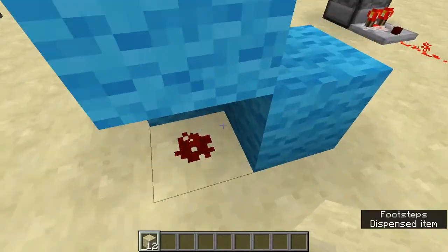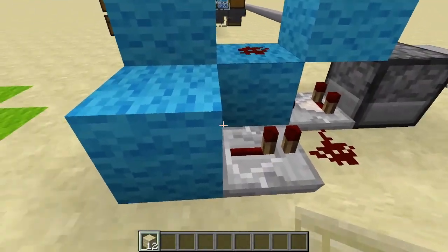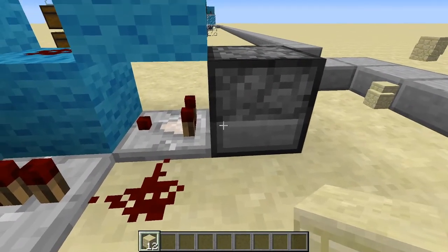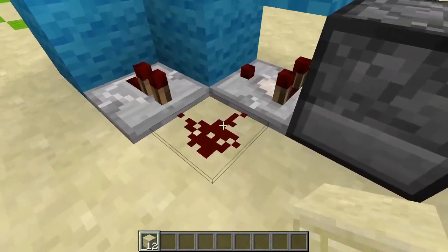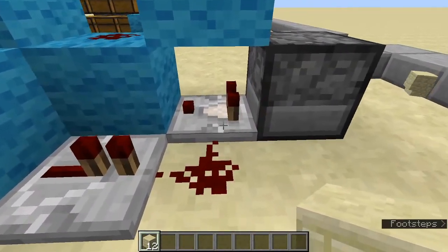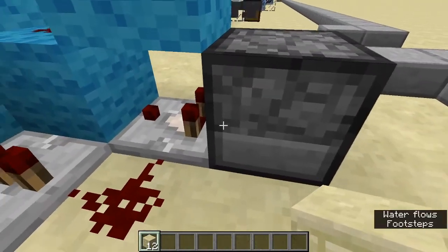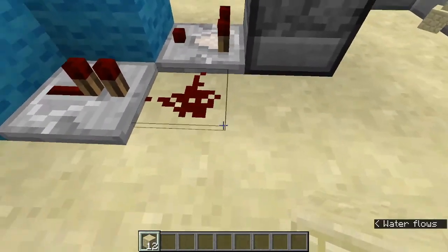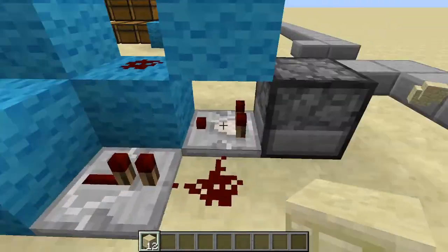This redstone dot is soft-powering this block, which the repeater will then get an output from and send directly into the side of this comparator. The main function of this comparator is to compare the two signals from the side and the back. If the signal from the side is greater than the signal at the back, then the comparator will switch off. When this happens, the whole system shuts down, and so the signal from the back will be stronger than the signal at the side, which would be zero because it's switched off. Therefore, the whole system boots up again and continues like a clock.